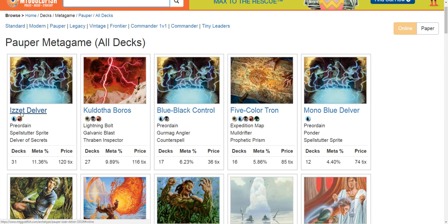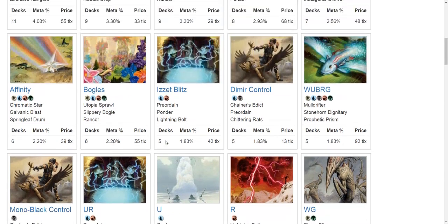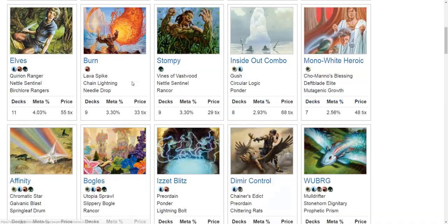Goblins is actually reasonably positioned right now — I wanted to throw it out there as the other side of the coin to Blue Black Control. The problem is Coldothoboros is going to really shred Goblins. Coldothoboros is a deck that doesn't really have a hideously bad matchup situation against very many decks out there.